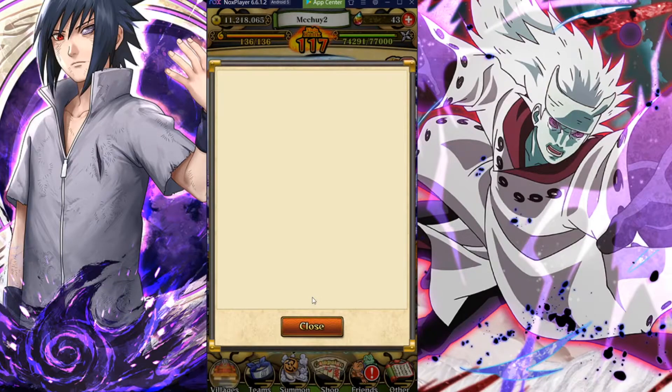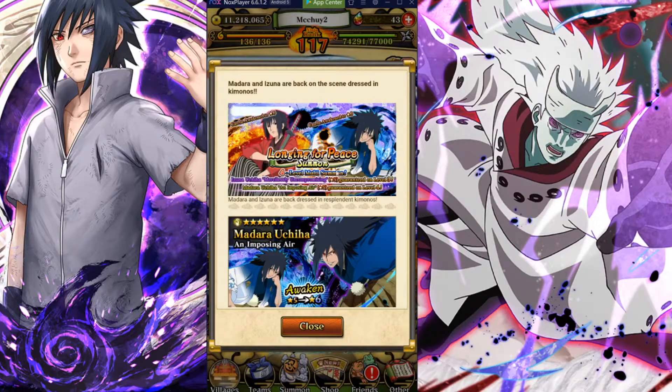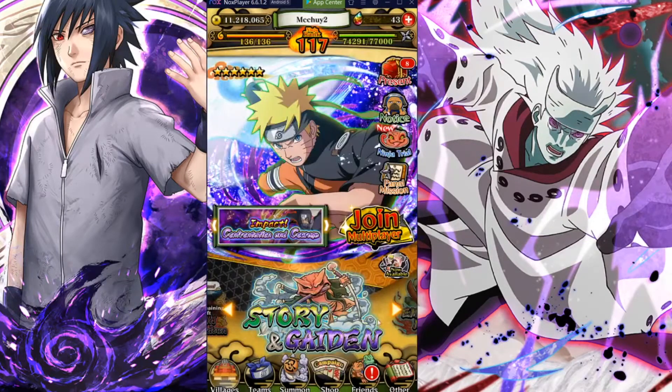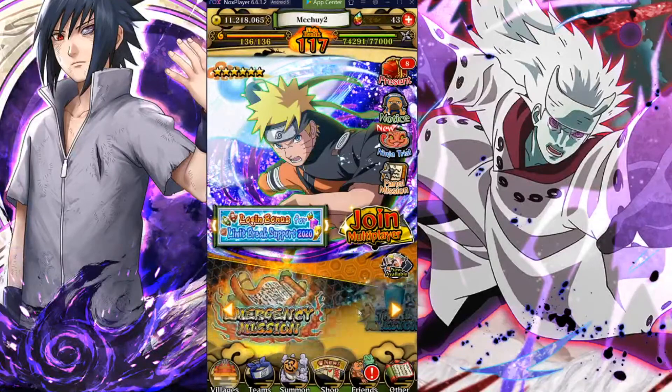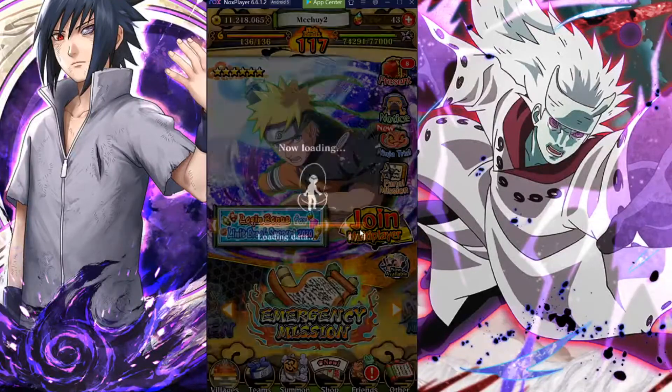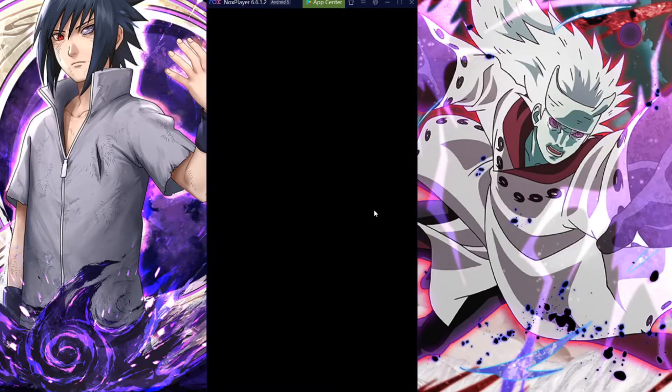So that is a four-step banner right here — 'Longing for Peace' — pretty good units. I didn't make a video on whether you should summon on that banner or not, but I did cover it when I was on JP, so I'll probably make an updated version, probably under five minutes.